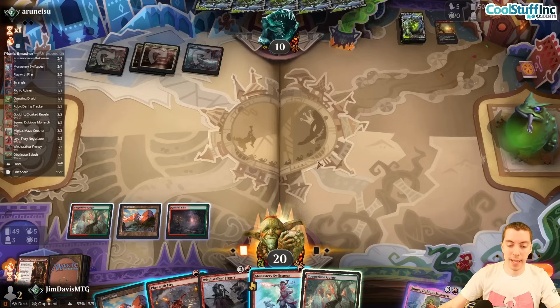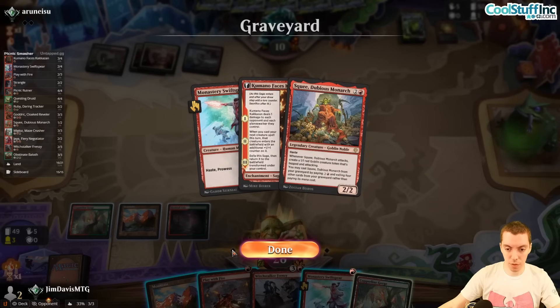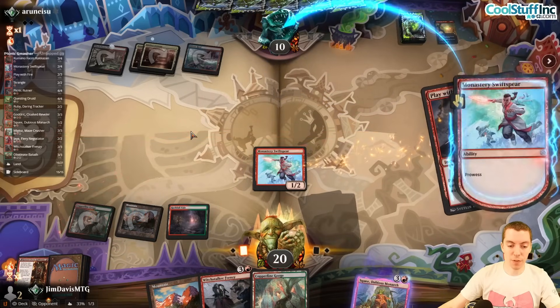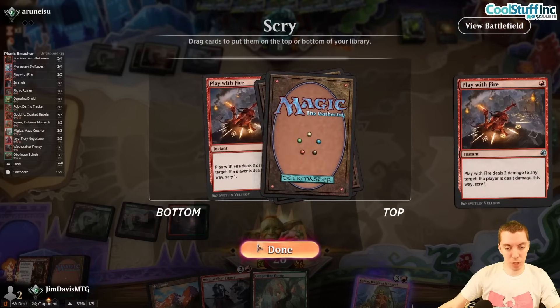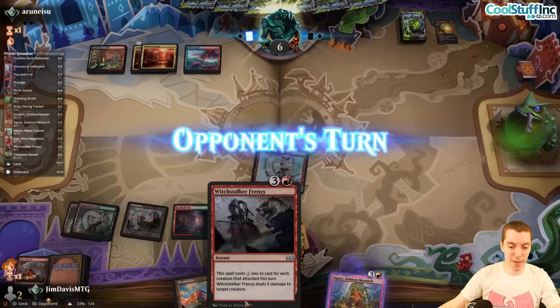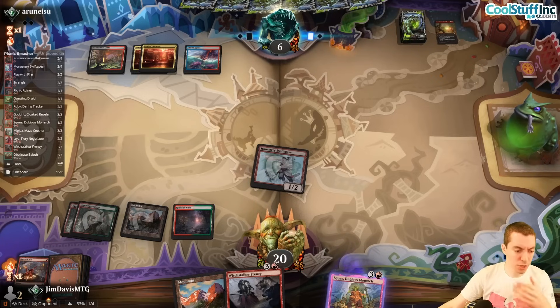Swiss Spear and Kamado were worth the damage. Now we're going to assist the Spirit and already have Squee needing four other cards. Play Swiss Spear, Play With Fire — get some damage in. We have Frenzy for Shielded, which is cool. Going for it — they're at six life if they have a Shielded.